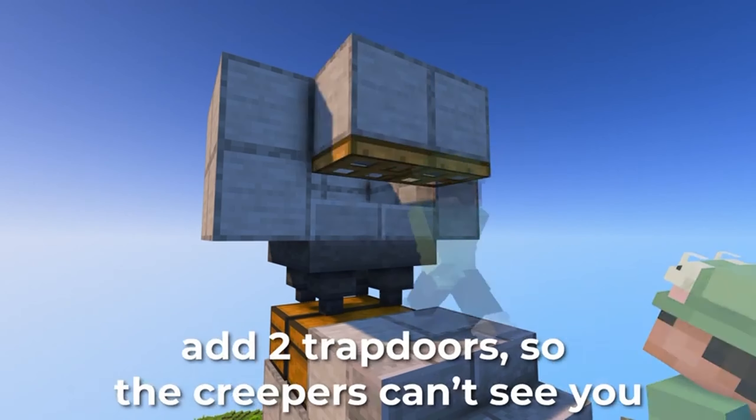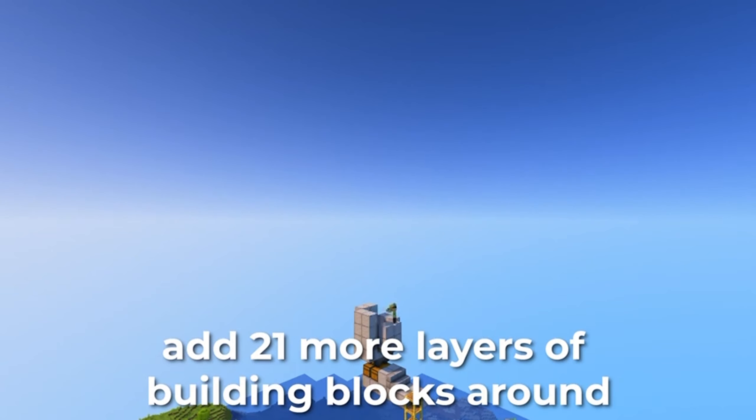Add two trapdoors so the creepers can't see you. Add 21 more layers of building blocks around.